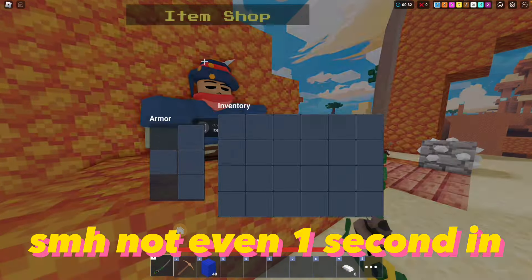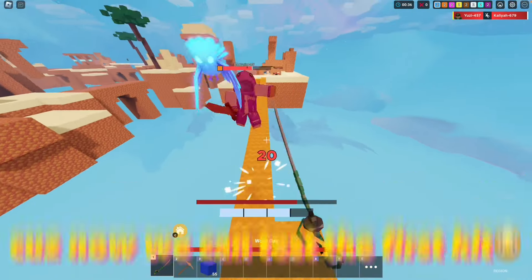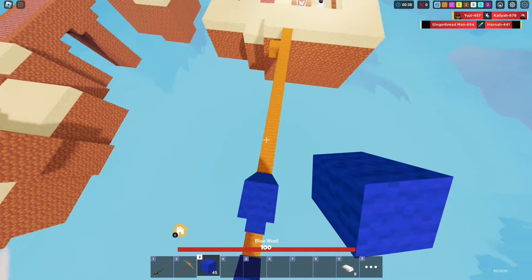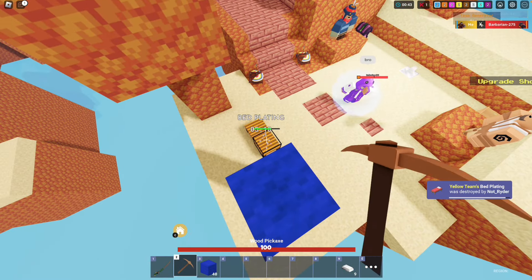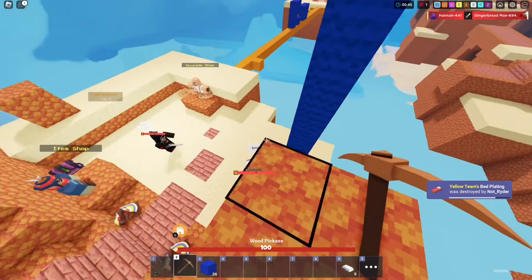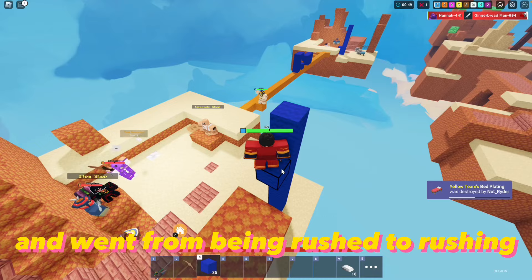Not even 1 second in and we're getting rushed already. But it's perfect, cause now we can test the first kit, Yuzi. We flipped the game in 3 seconds using this, and went from being rushed to rushing.